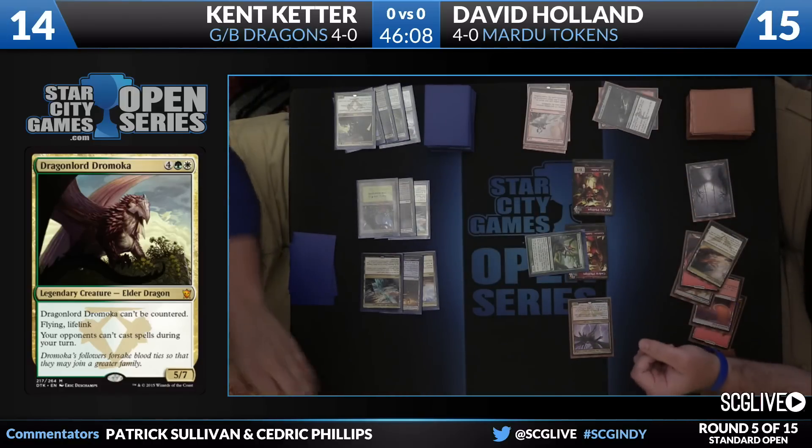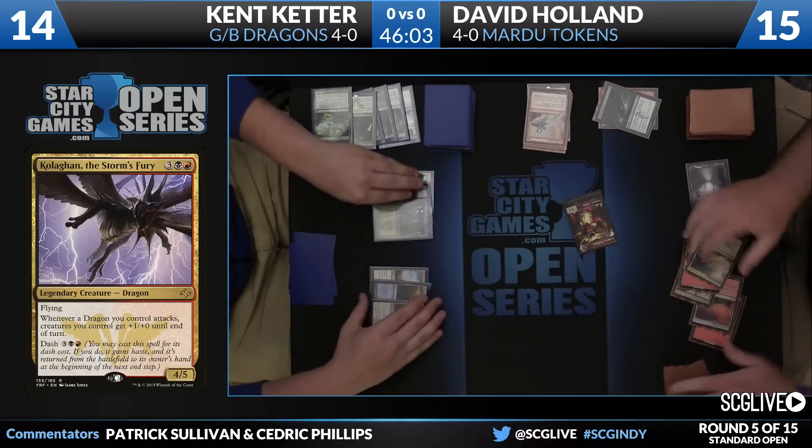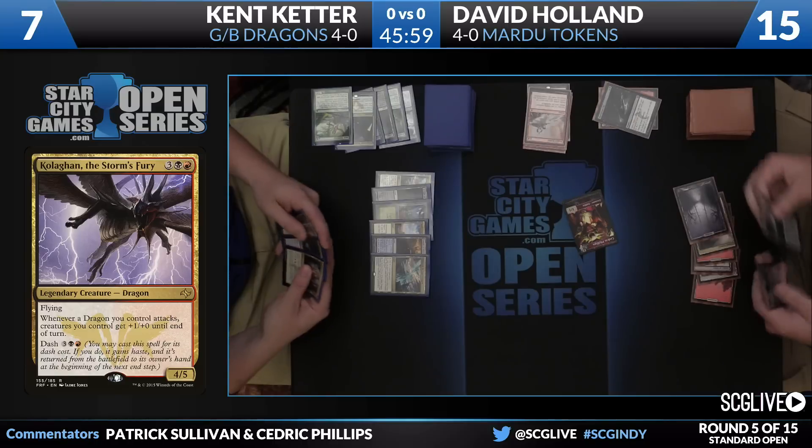Here's a way to try to do that — Kolaghan of the Storm's Fury. Gets dashed for five mana. He said he's got to get the game over with fast; that's a way to do it. There's an Opulent Palace with some nice synergies with tokens. I don't know if this is a debut for Kolaghan, but it might be. I'll say this — it's certainly the best it's ever been.